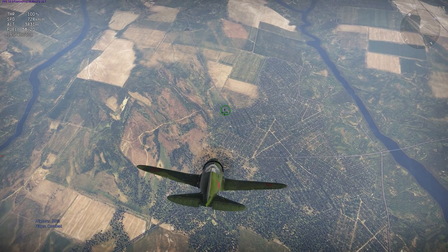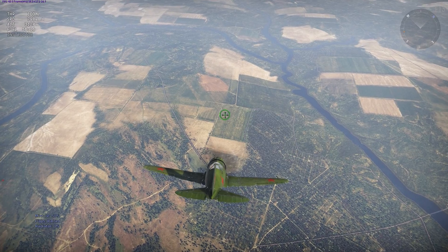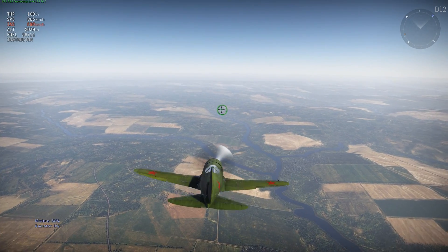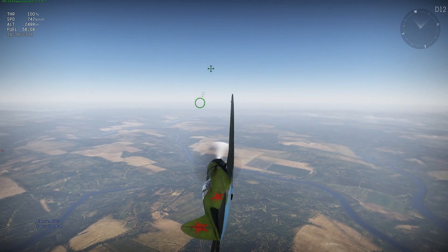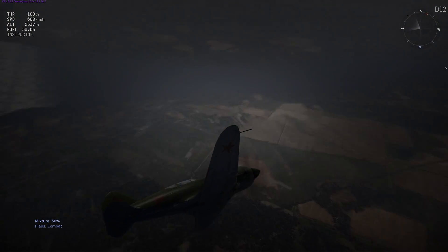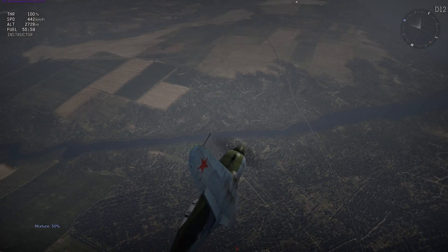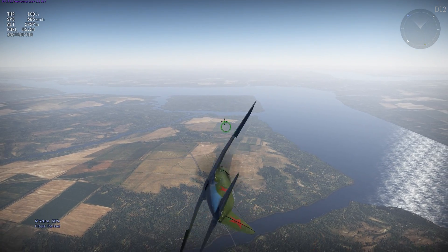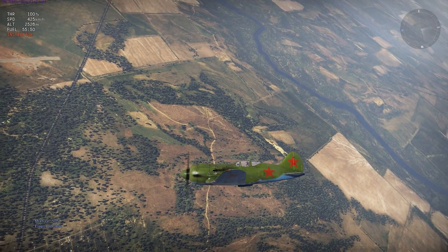Moving on to the dive and high speed handling of the I-185. The plane starts to redline at about 584 kilometers per hour indicated, which is similar to the LA-5FN. The plane has zero control forces modeled at high speeds, and I believe this is what's causing a bunch of people to call it a UFO, because it can do a lot of stuff that most other planes in the game currently can't — like pretend that drag doesn't exist. The I-185 did not have hydraulically actuated controls, so the plane is not really realistic in that sense.